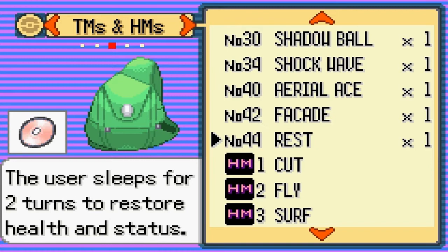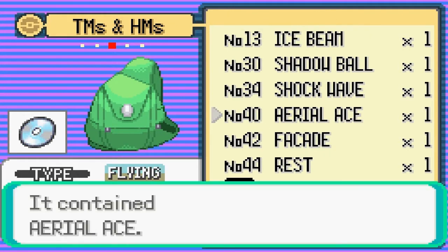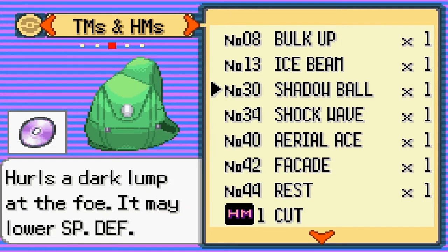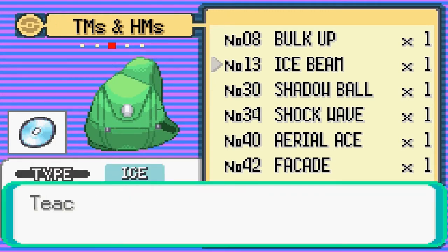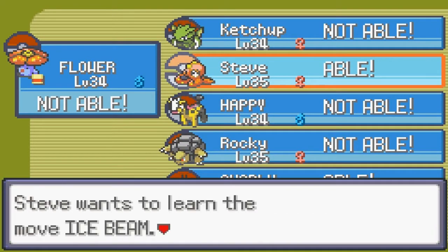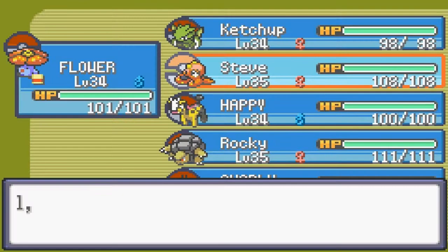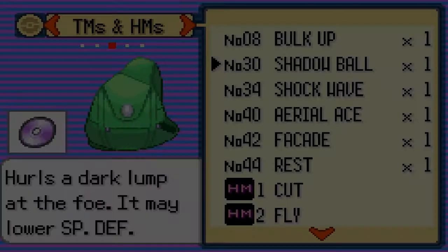Shadow Ball and Rest are good moves. Aerial Ace is a flying move. Shockwave — Ice Beam. Teaching Shockwave to Steve. Now I can get rid of that Aurora Beam — good. Still keeping Ice Beam — that's good.